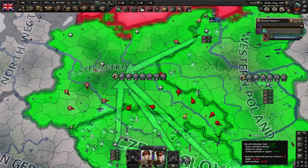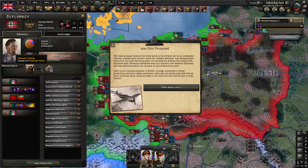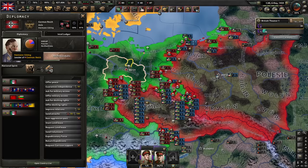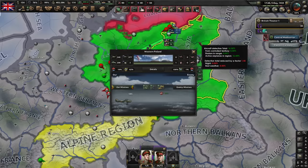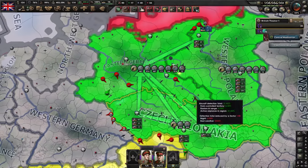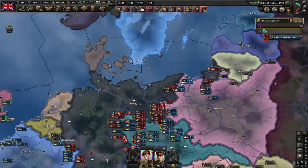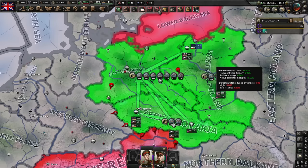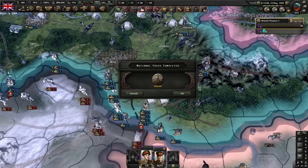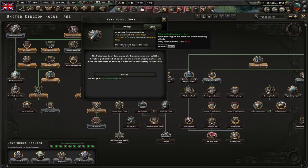Hitler was assassinated because they didn't manage to beat up Czechoslovakia — all the German officers got pissed. Göring is the leader now. I was expecting Himmler, but that's good too. We're going to beat them up. We have our superiority everywhere, although Germany seems to be moving all their planes to Germany proper. There is still fighting in the Polish region, so we'll keep the planes there. We also need to keep some air superiority in Czechoslovakia, otherwise the Germans might break through.